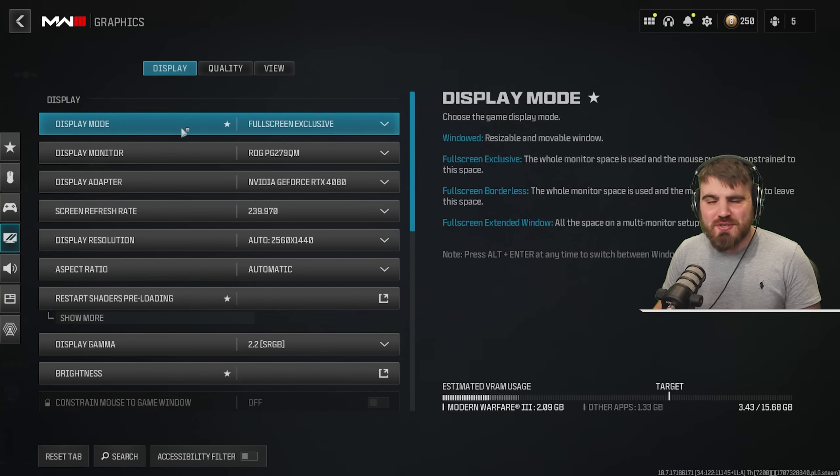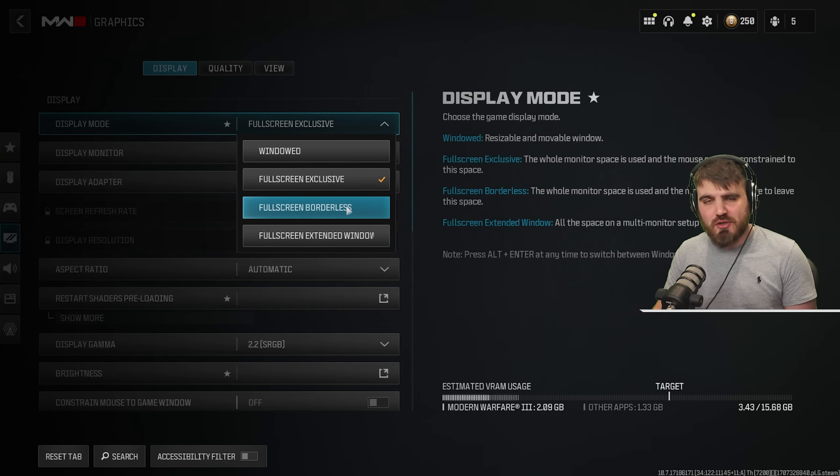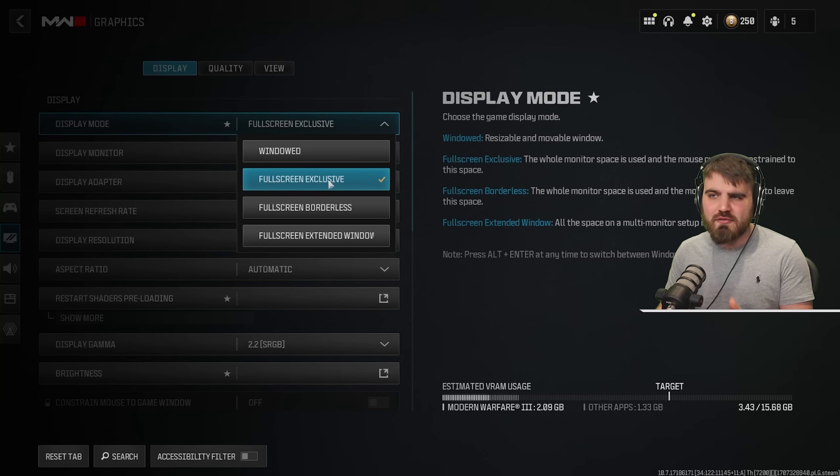Beginning in the display menu: set display mode to full screen exclusive. Full screen borderless still performs well on most systems, especially if you do a lot of multitasking or alt-tab frequently. However, if you're focused on competitive gameplay, full screen exclusive gives you the lowest input latency and the best response times on all of your peripherals, so I do recommend it.